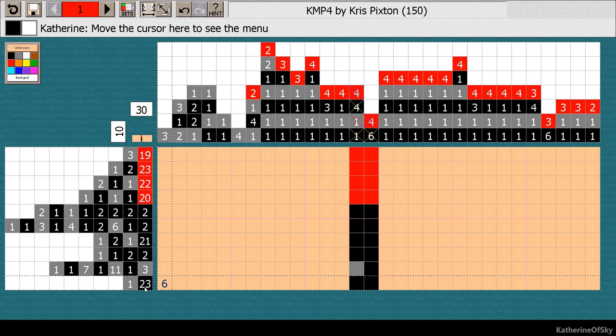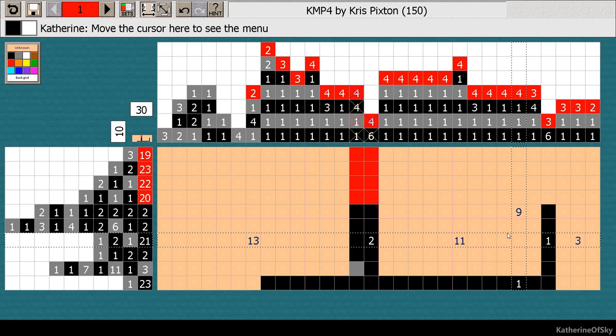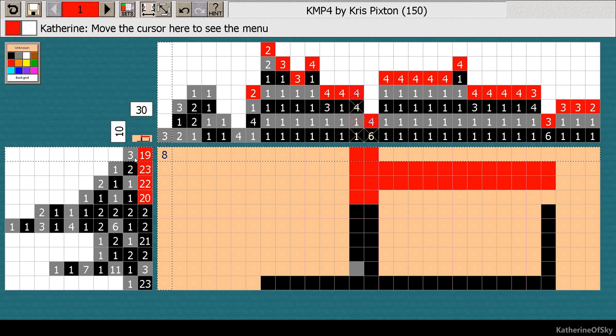So this has a six leeway — we can go 23 minus six is 17. So I think we can make this 17 long, or at least have six leeways. Well, we need three on that side, so 20 on this side. Which is kind of nice, because then we have all of these guys that we can increase. So then we have three there. And we know that these are all connected here because there aren't any other red bits.